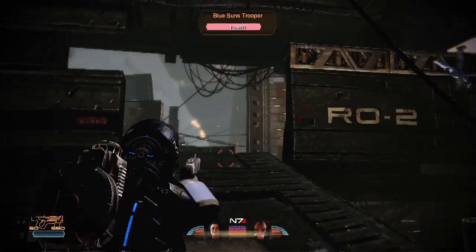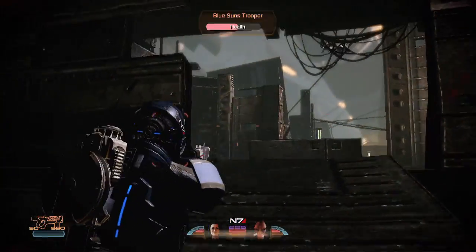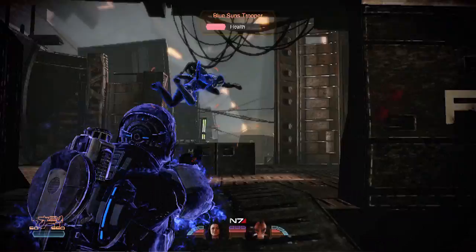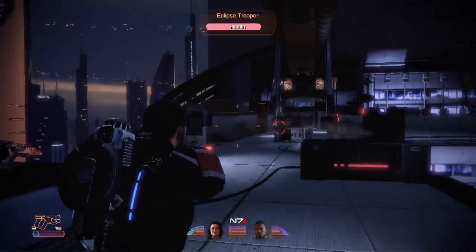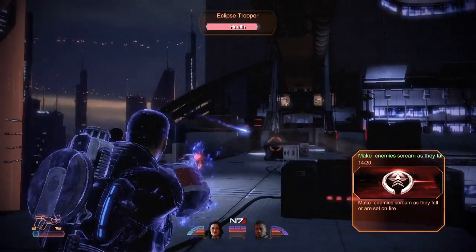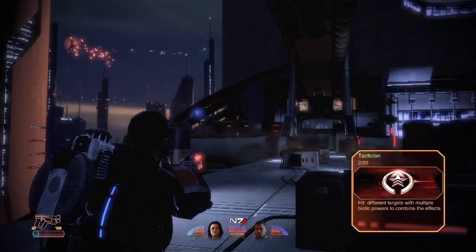We've improved biotic powers for Mass Effect 2. You can curve them around corners or over cover to hit hidden enemies. You can precisely angle a throw or a pull to send an enemy flying off a ledge. And when you combine multiple powers on a single target, the results are devastating.